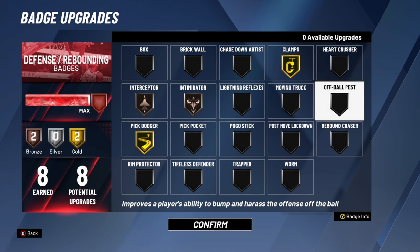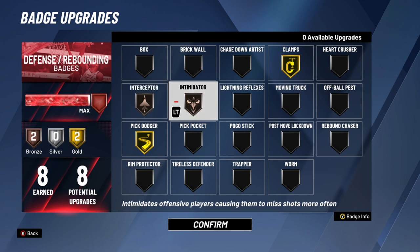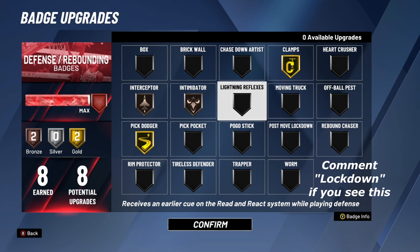Heart Crusher — do not use this badge. Interceptor is actually a really good badge if you have a long wingspan or you're a big man — it helps you get passing lane steals. With a minimum wingspan like mine it's less effective, but I still like the badge. Intimidator — you just need this on bronze; I'd recommend every single build gets Intimidator on at least bronze. Lightning Reflexes — lockdowns with a ton of defensive badges could use it, but I wouldn't really recommend it.